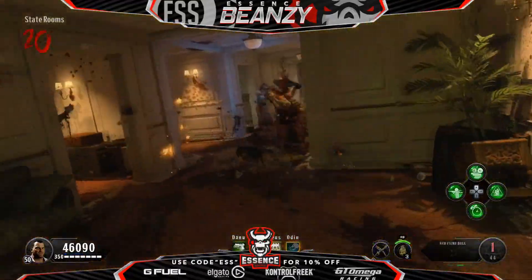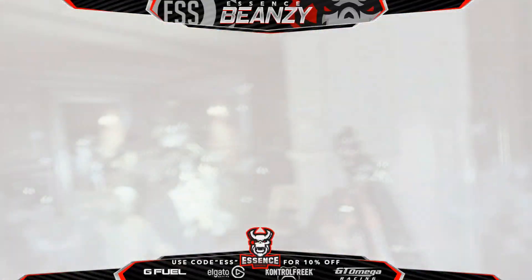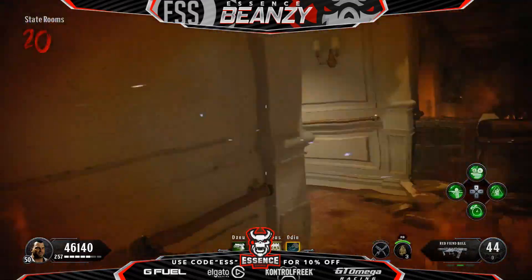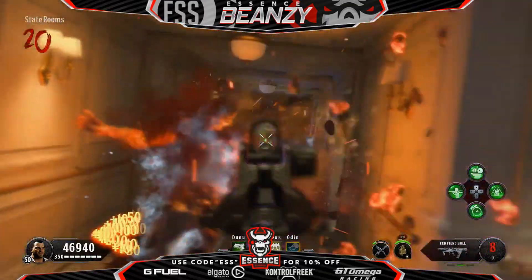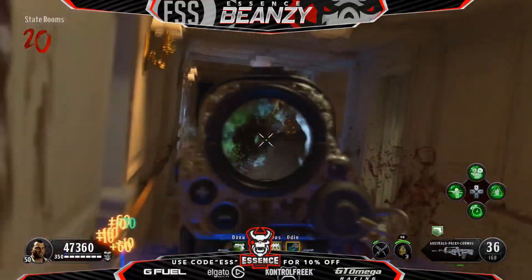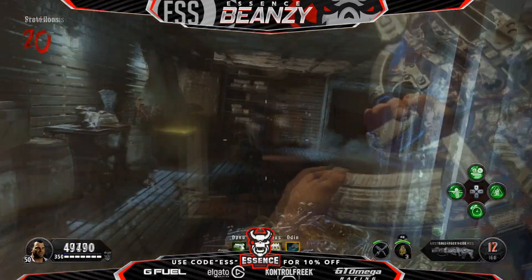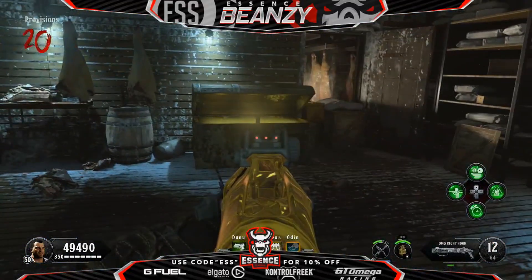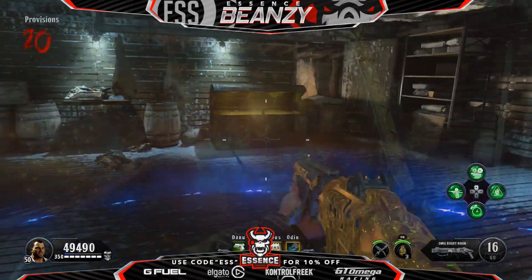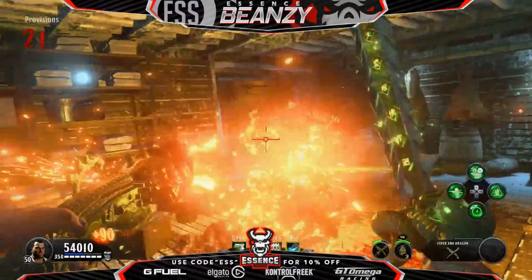Now what we need to do from here is remember the other five locations I've shown you, because it can spawn there and you need to do it three times. Here we are at the second location of the box - same again, start claiming those souls, get the box filled up. We have filled up the box for the second time and as you can see it disappears every time.